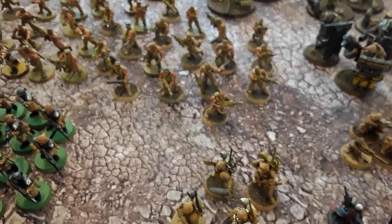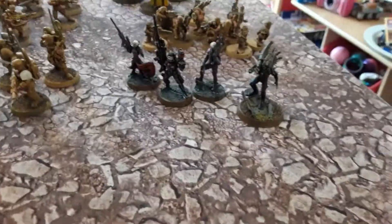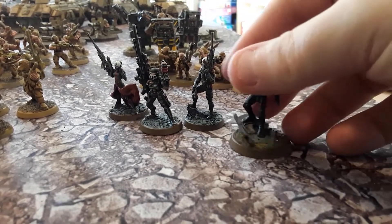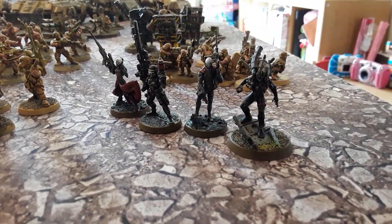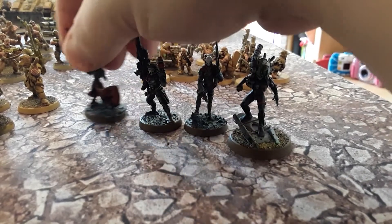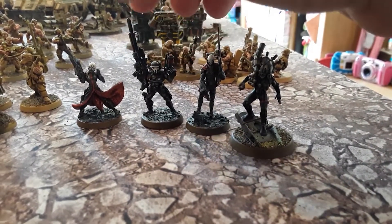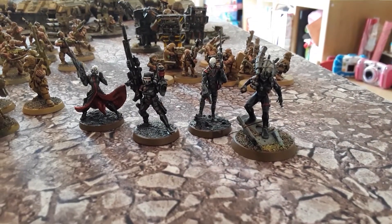Coming around here there's a selection of vox caster guys, and then into the assassins — the Imperial Assassins. Obviously the Culexus, and these guys aren't GW; I think they're Infinity models, but I just love them. The idea is that assassins should hunt in packs — I quite like the idea that they're a sort of triangulated team of brother and sister, and then obviously a squad leader.